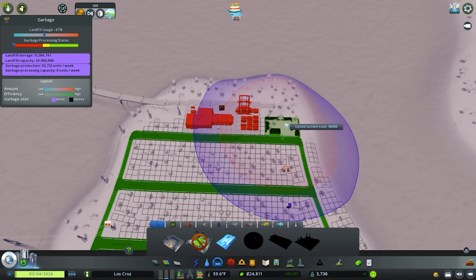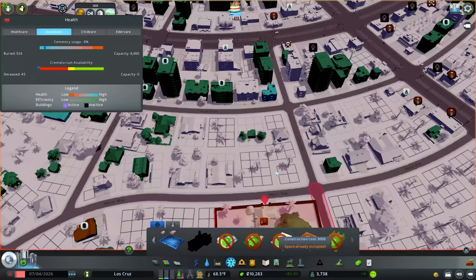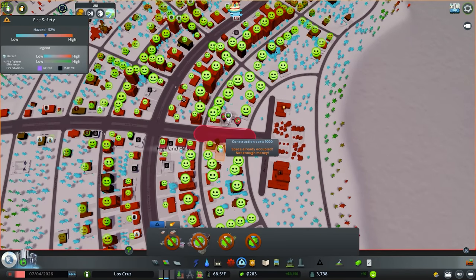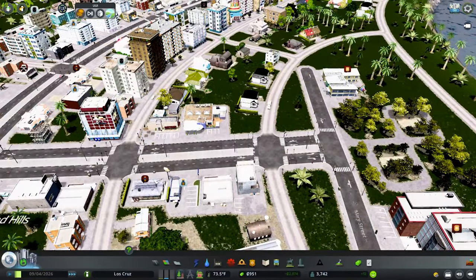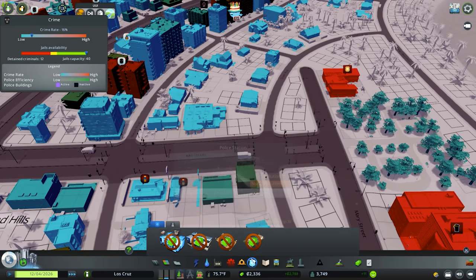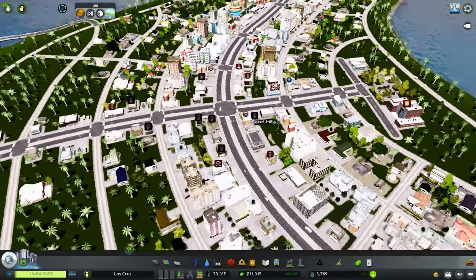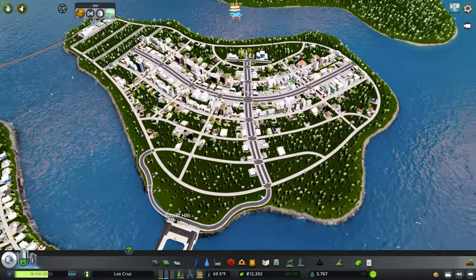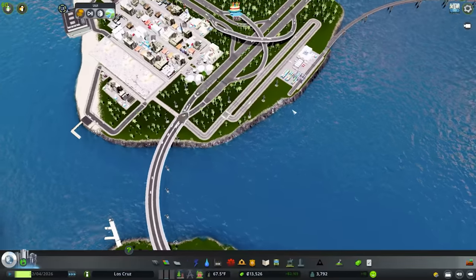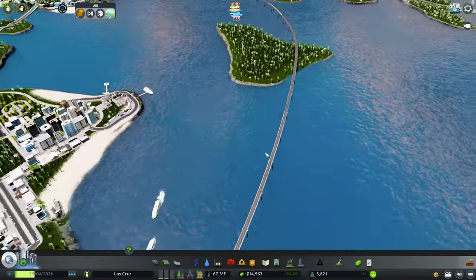We completely forgot to do trash on this island so we'll come in and do that right there. Trash is a big deal because we don't have any outside access. We need services before anything starts going abandoned — one trash facility right there, the medical clinic right there. We need fire and police too. It looks like we're in a little crime wave — we need 12,000 so let's take out that loan, place the police station, and we still need the fire department. We need a cemetery as well — right there would be a really nice area for it. And look, we've got trains traveling between the islands which is fantastic!